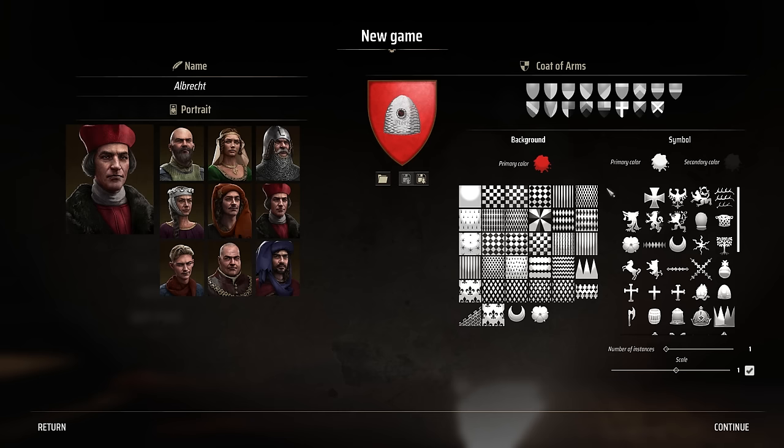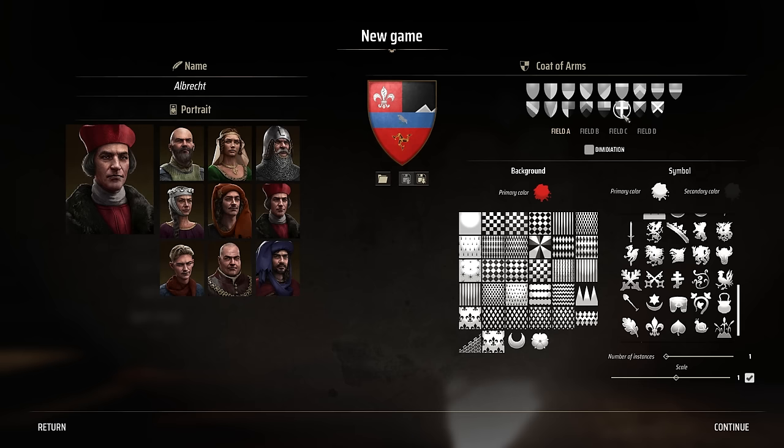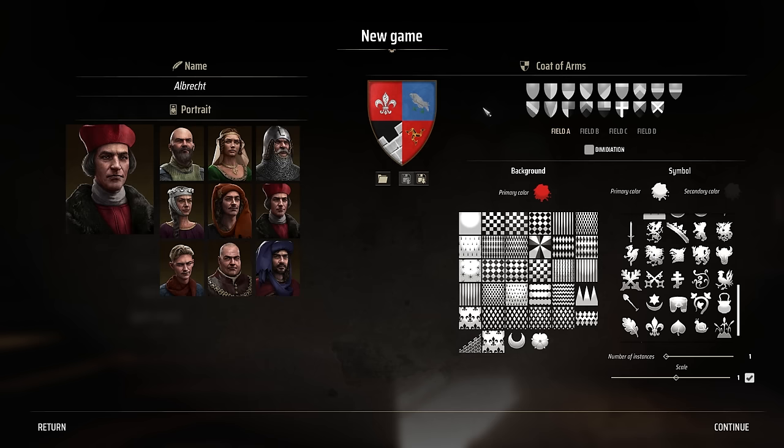You have a lot of really cool symbols to choose from and you can have a lot of fun with this. You've got your background, and there are different naming mechanics for a lot of these elements — escutcheons, fields, and dimidations. Dimidation was an older form of marshalling, combining two coats of arms into one, usually used when people got married and would combine their coats of arms. But you can have a lot of fun customizing all these little things.